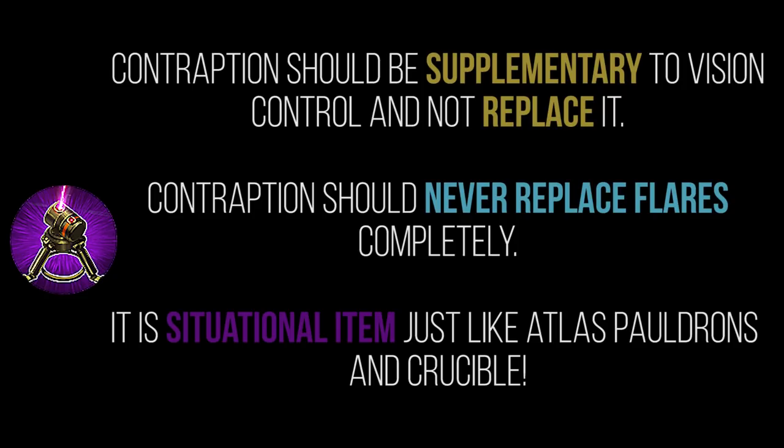It's an item a lot of lower-tier players want to buy because it feels like free scout traps and free flares without having to think about it. But it actually promotes bad habits. Building Contraption as a regular part of your build makes you think you don't need to buy scout traps and flares — but you do. Scout traps and flares should always be part of your build path as a captain.